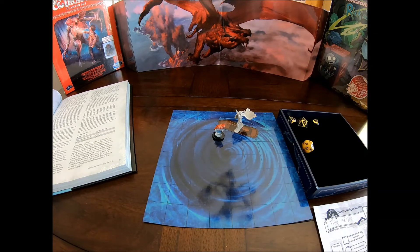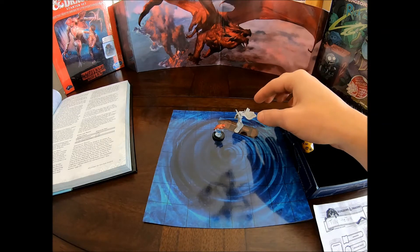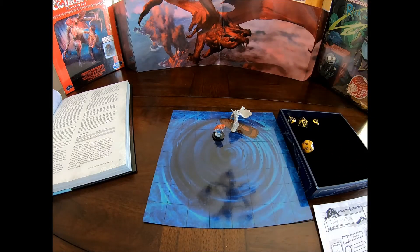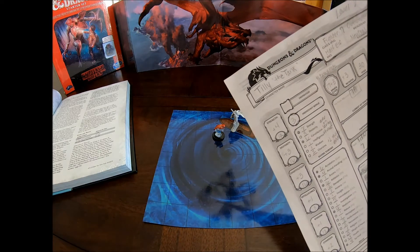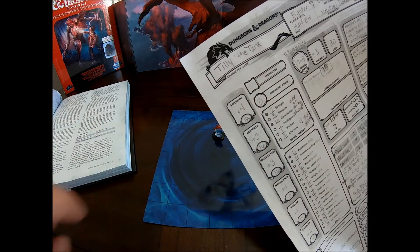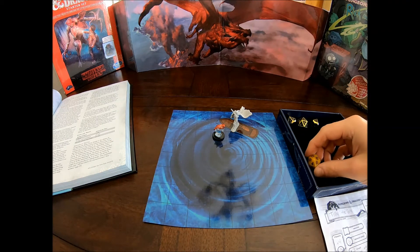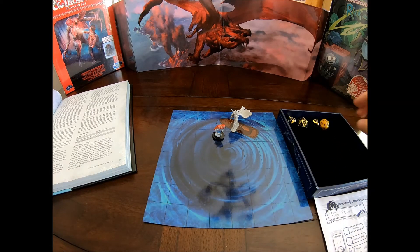This thing is basically like she hooked herself a marlin. The boat's rocking, water is probably splashing in, and she almost gets pulled overboard. Now we have to do a DC-10 Dexterity saving throw to see if she can stay in the boat. Tilly doesn't have proficiency in Dexterity saving throws, so she gets a plus 3 to this roll. She rolled a 15, so she stays in the boat — she's not taking a swim this time.